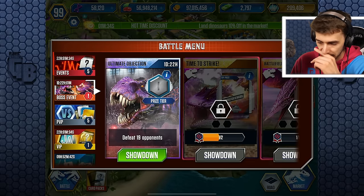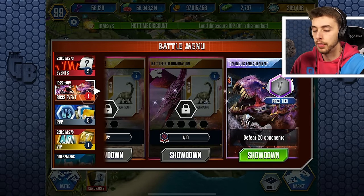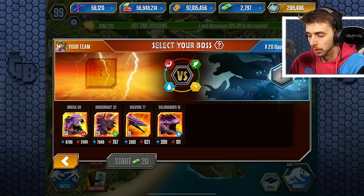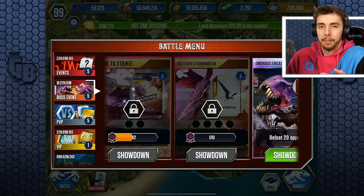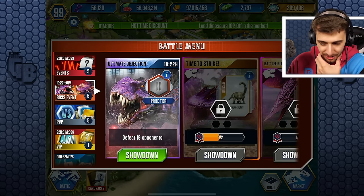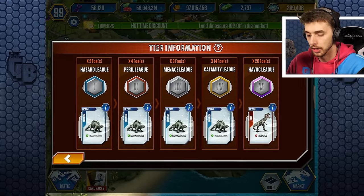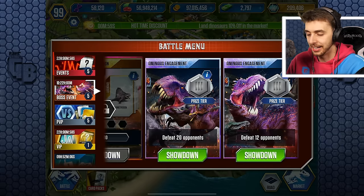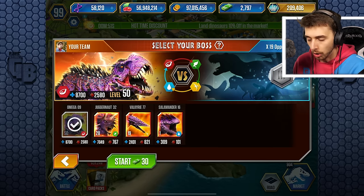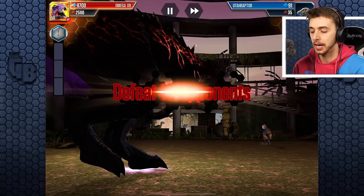Let's have a look to see what we can do with this. That's locked — we need to do one more battle to unlock Time to Strike. We need to defeat 19 opponents. This one has just opened up — defeat 20 opponents. This one is just dinosaurs, but this one's cards — heck yeah! I've got a level 50 Godzilla Rex — it's 10 levels higher than it should ever be. It's got 8,700 health and 2,500 attack.